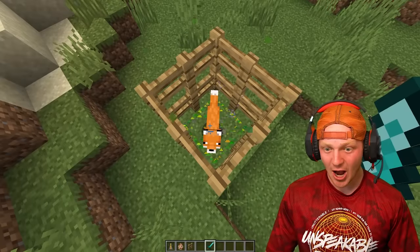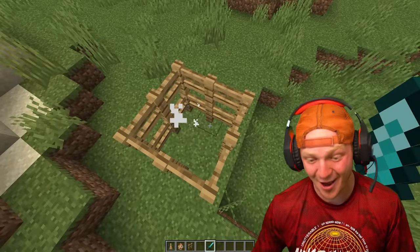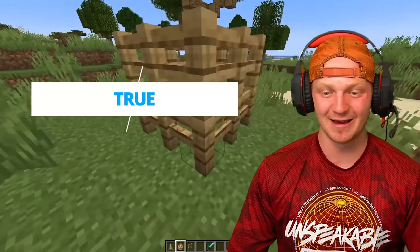He actually grabbed it — it's not in my inventory. So I'm going to try to kill him. What? He used it! I mean, he didn't have two of them, but still. What the flip? So that is not clickbait.